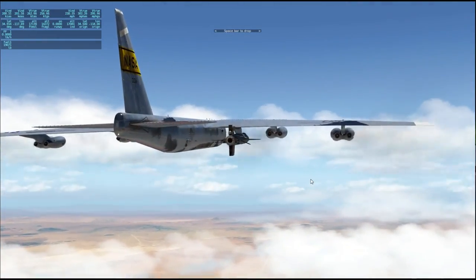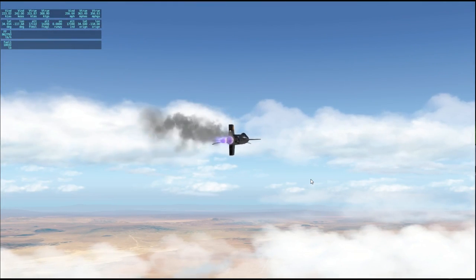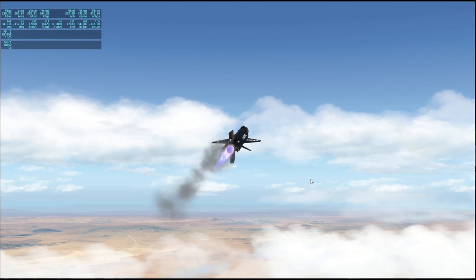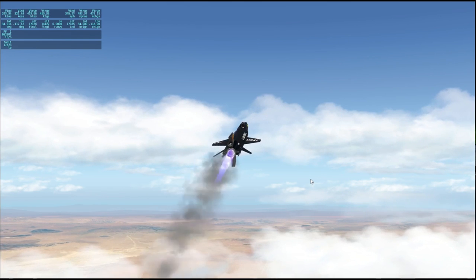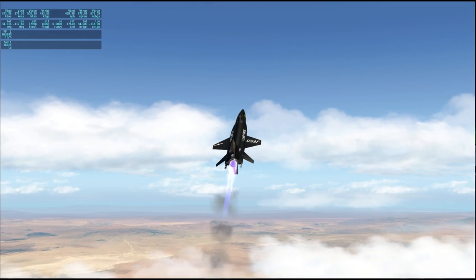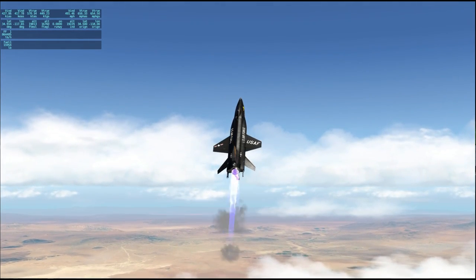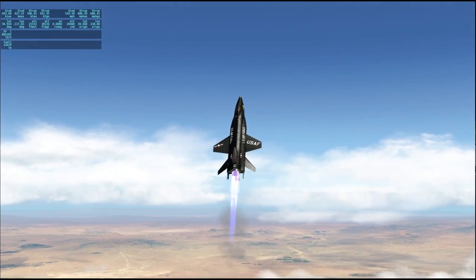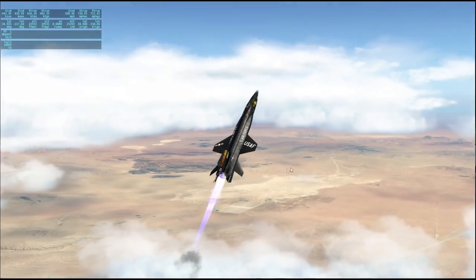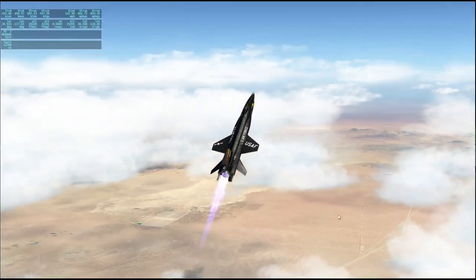Here we go — we are at 17,000 feet, which is as high as it's going to carry me, so I release and ignite. I am now in control and carrying a minute and 18 seconds of fuel. It started out with a minute and 12 seconds, but I dumped some of the payload weight — scientific instruments — in order to carry an extra six seconds. On the first flight with the X-15 I was just trying it out and went out of control in space and didn't quite bring it back very well.